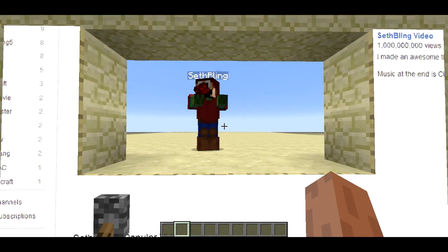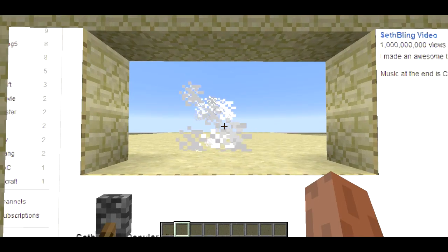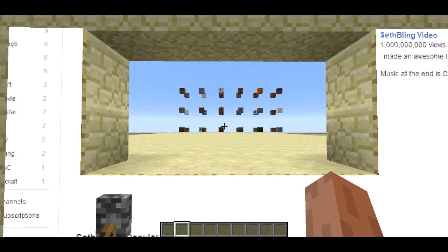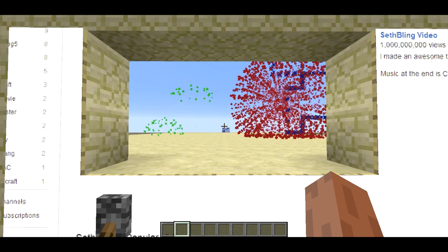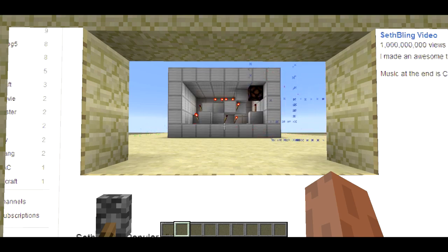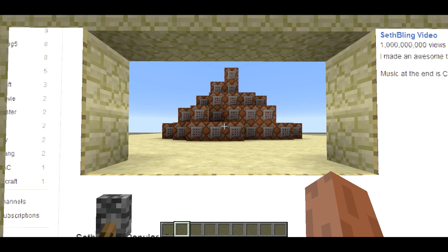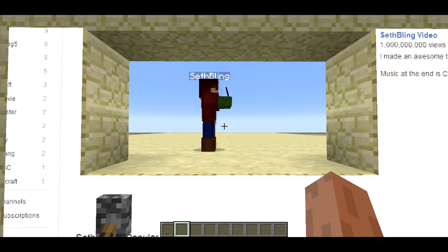Welcome back, Sethbling here. Today I've got something really cool for you. I've invented a brand new redstone contraption. First, you just place some random blocks down, and then really cool stuff happens. Let me show you how it works. It's actually really simple — it uses a bunch of command blocks, and that's really all there is to it. That's about it. Thanks for watching.